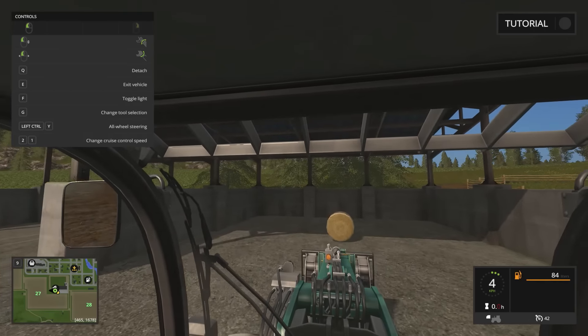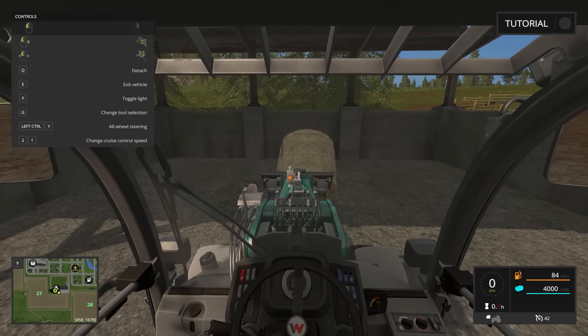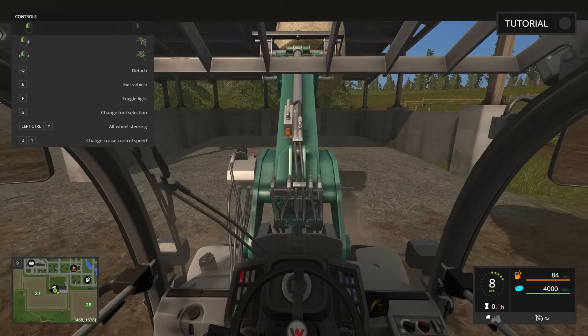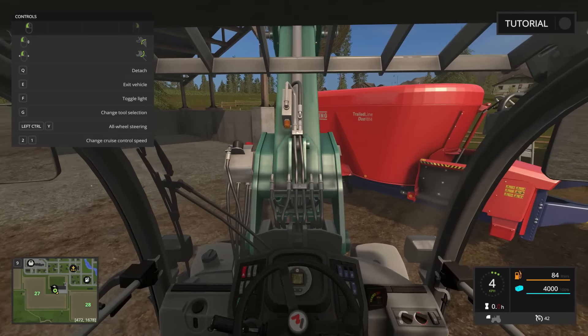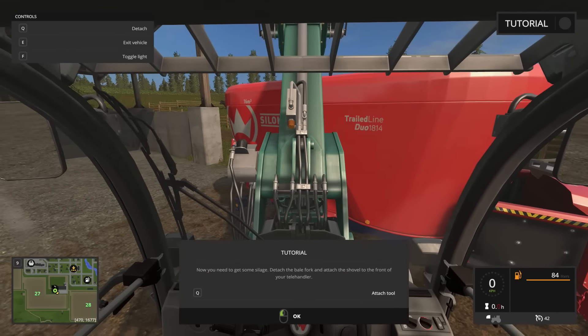Let's grab the brown hay bale next. Good stab on that one. Let's make sure we get her into the — a little bit through the plastic but that's okay, it's all going to the same place anyway. Up into the Trailed Line Duo 814 silo machine thingy.